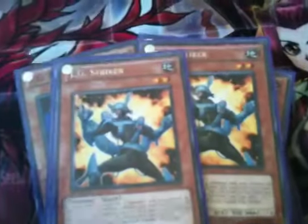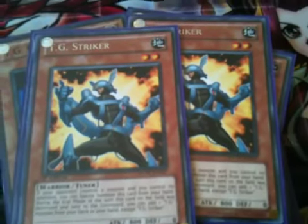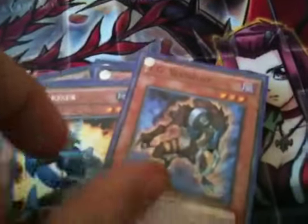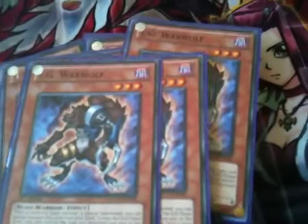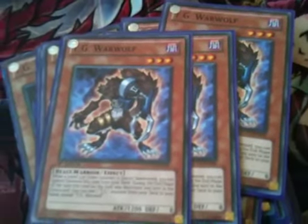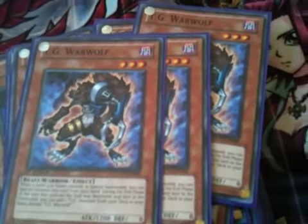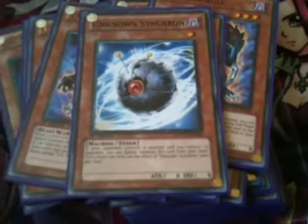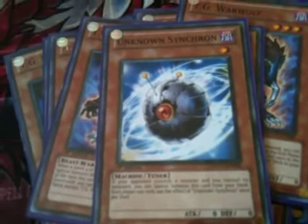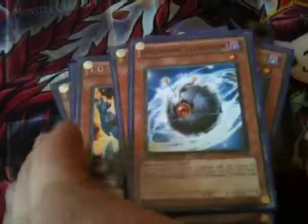Two copies of TG Striker — his effect is similar to Cyber Dragon: when your opponent controls a monster and you don't, you special summon it from your hand. My favourite: TG Warwolf. When a monster of level 4 or lower is special summoned, you can special summon this card from your hand — that special summon can be to either side of the field, so he's not too bad. Then one copy of Unknown Synchron — exact same as TG Striker, and if your opponent has a monster and you don't, you can special summon him. Unfortunately you can only use it once per duel, but it gets combos going and I quite like it.